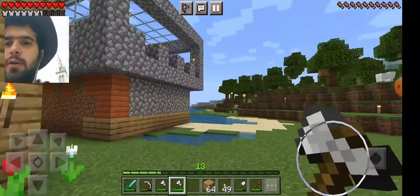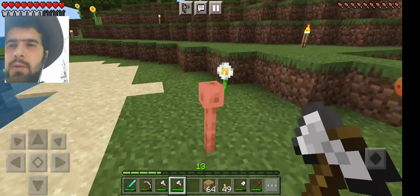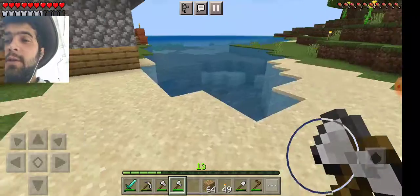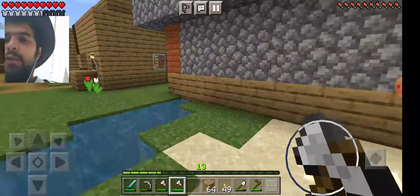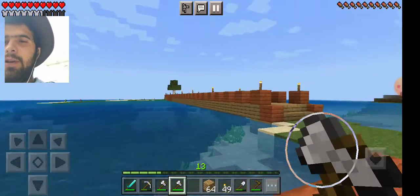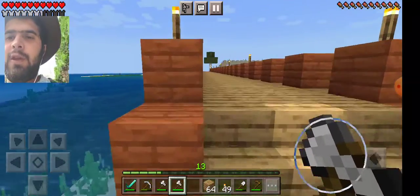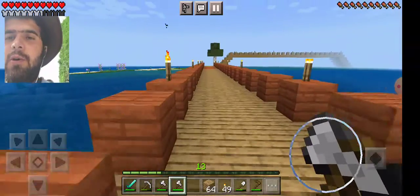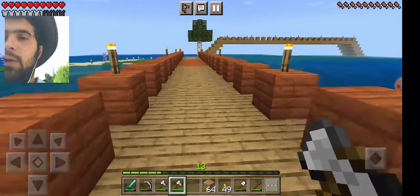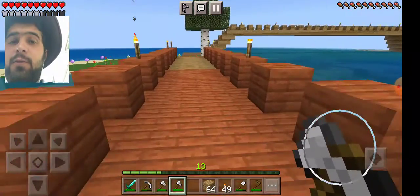So yeah, they put these lightning rods — thunder posts, whatever they are — so when it's thundering it'll just hit them and it won't burn our houses, our bridges. Talking about our bridges, we should put a lightning rod somewhere here as well, just so the bridges don't burn down.